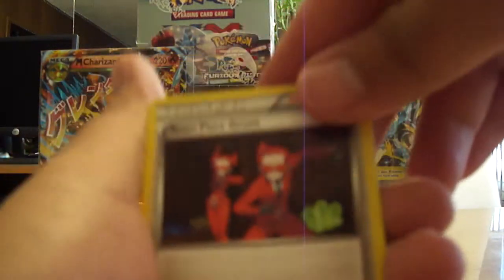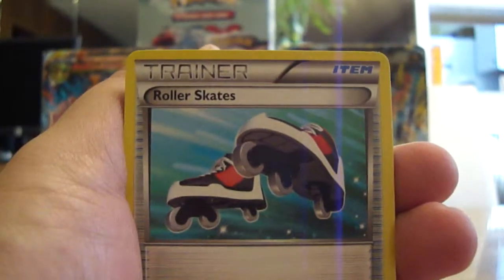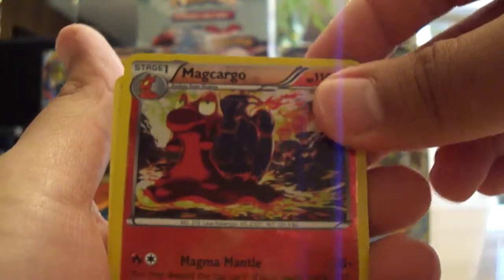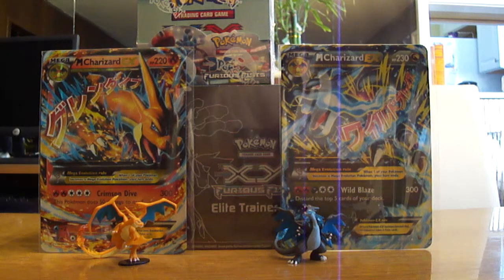So this pack starts off with Team Flare Grunt. Then Croc Rock, Roller Skates, Zorua, Atkins, Timbur, Lightning Energy, Weedle, Magcargo — that is a Reverse Holo Rare, really nice — and a Cloyster. Some decent pulls so far.